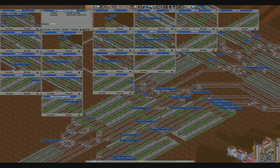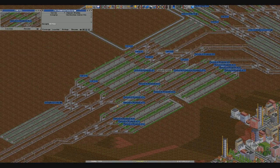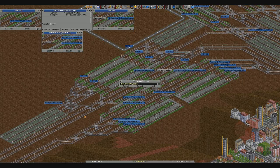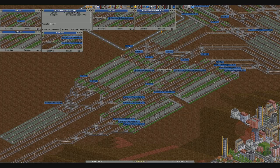Right. So this railjet platform is going to be P20. This railjet platform is going to be P21. Close all of those. So that was P21, wasn't it? Yep. This one here is going to be P22. This one here is going to be P23. This one here is going to be P24. And this one here is going to be P25.